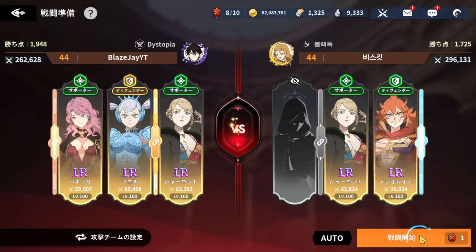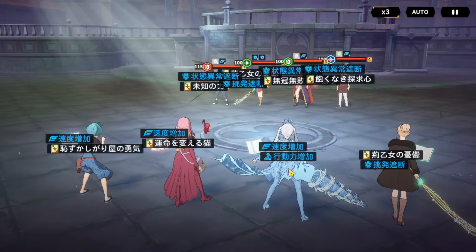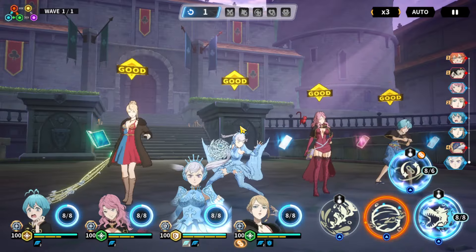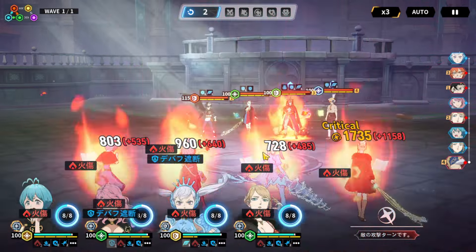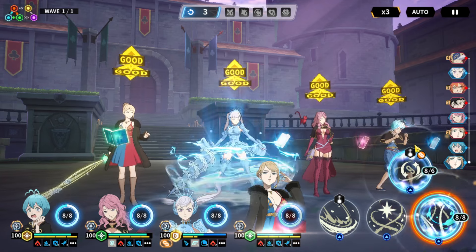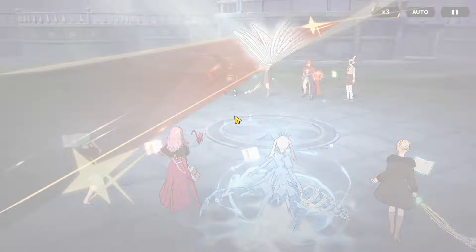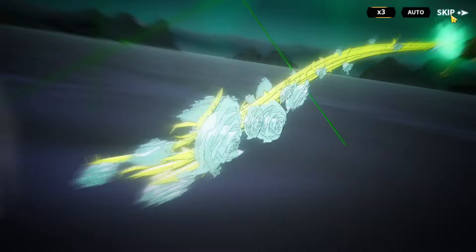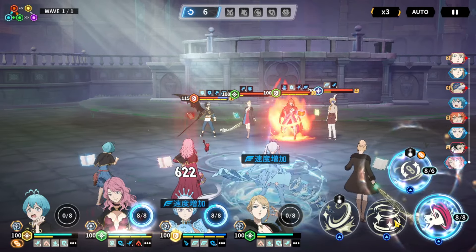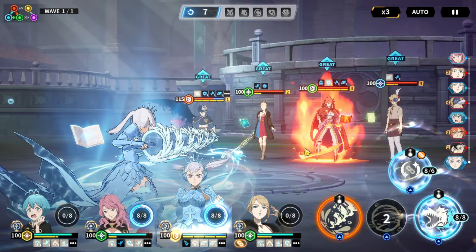We'll do another match — I don't want to end on an L. I was basically throwing the whole time because I wanted to get all those stacks to see the damage. Getting all the stacks with Noel is really annoying — you want all the stacks and that extra damage. Having an extra dupe on her or the dupe passive to get SP every turn is actually kind of good.